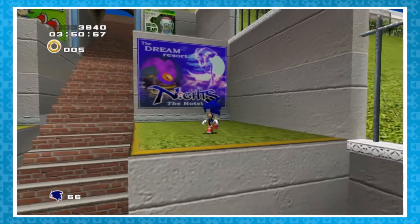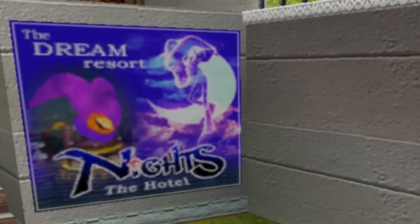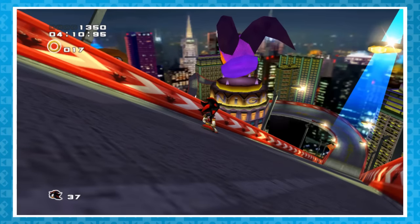During City Escape, Sonic will pass by a sign for the Dream Resort, Knights the Hotel. This is a pretty obvious nod to another Sega title, NiGHTS into Dreams. Not much later, while playing through Radical Highway, Shadow will pass by the Dream Resort itself.